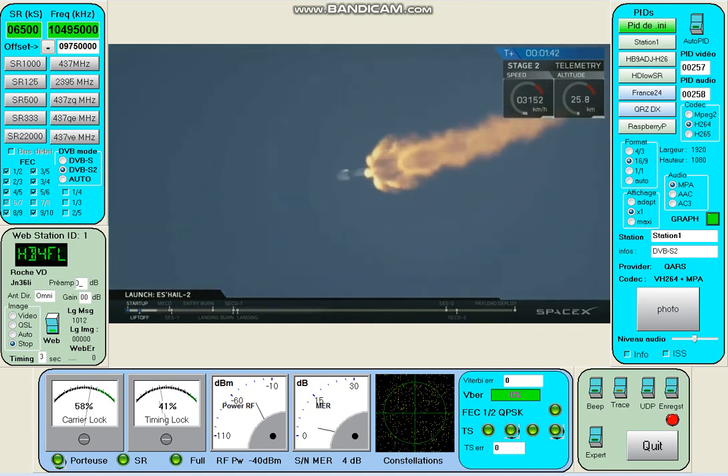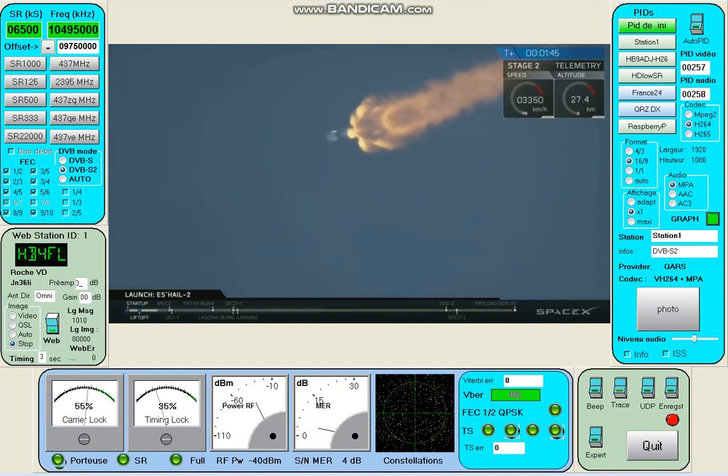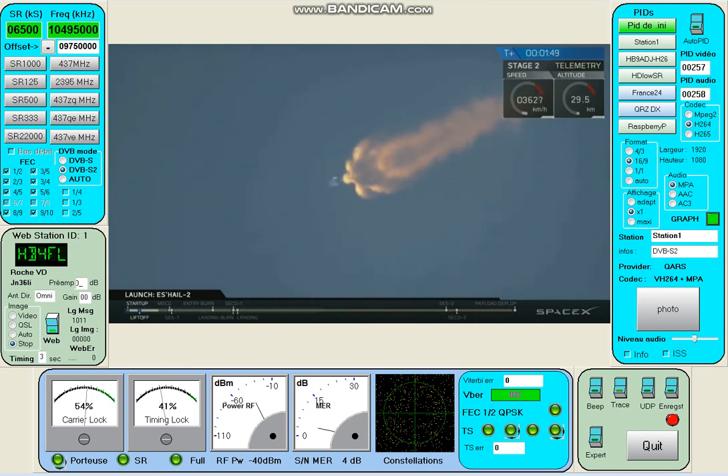Now we're coming up on a sequence where a few events will happen in very short succession. Those events are MECO, stage separation, and then SES-1. Those stand for MECO — main engine cutoff — stage separation, and then SES, which is second engine start number one, the first of the two planned burns today.